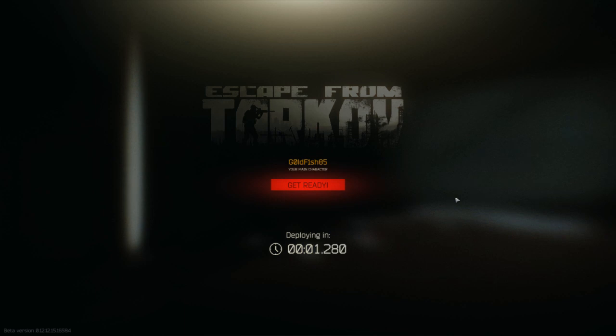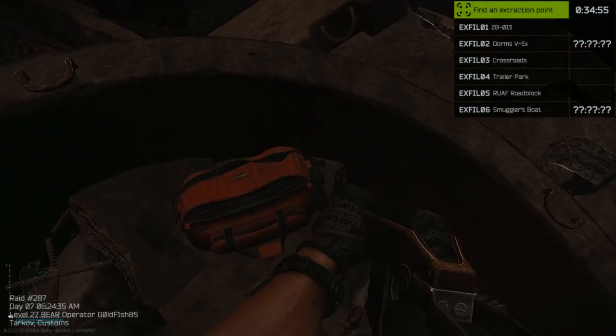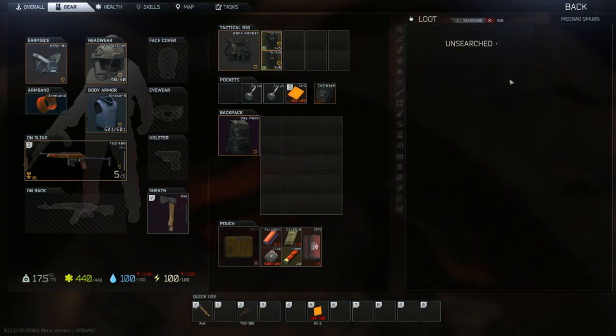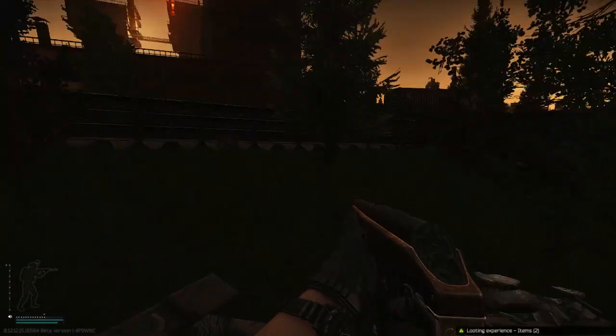I thought you said it was a sewing kit and a ripstop. Yeah, it's a sewing kit and a ripstop. But to get the ripstop, you craft three of the scav vests. At least that's how I've been doing it. I don't know how much ripstop normally sells for. I think ripstop is normally like $3,000.